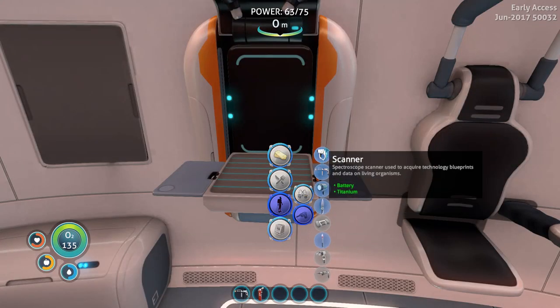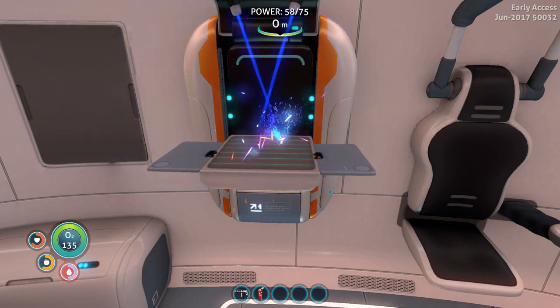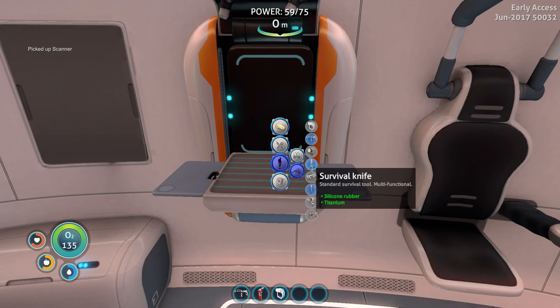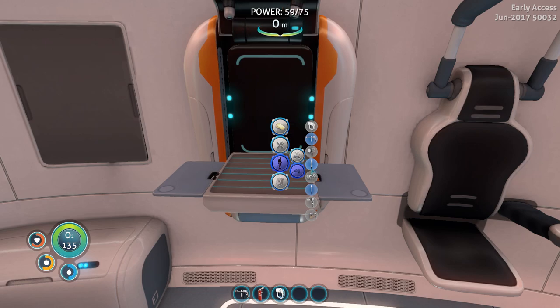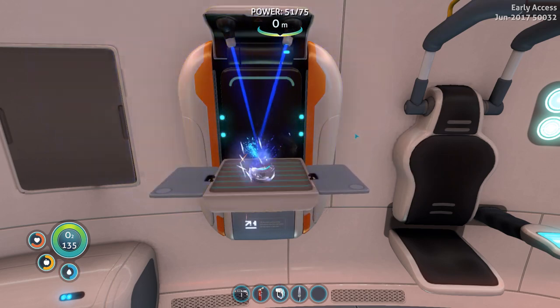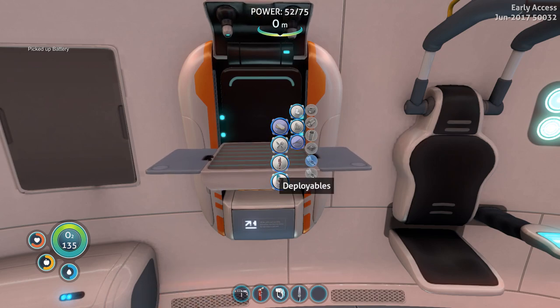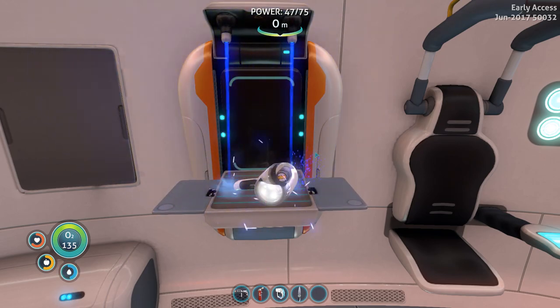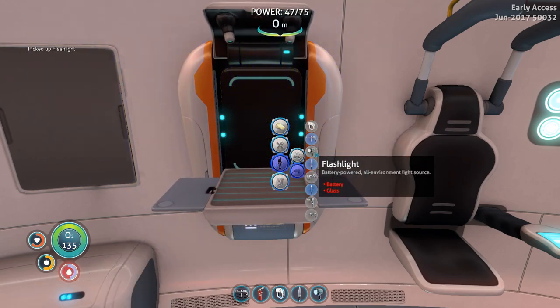Oh, there we go — now I can make a scanner. Spectroscope scanner used to acquire technology blueprints and data on living organisms — let's make that. And I think I can make a survival knife. Yes, I can — survival knife, standard survival tool, multifunctional. Now I can finally stab those exploding fishes. Fleshlight — I need a battery. I think I can make a battery in electronics. Battery — I got some copper ore. Mushrooms are everywhere. Personal tools and a flashlight. Now I've got most of the tools I need to explore things much faster.